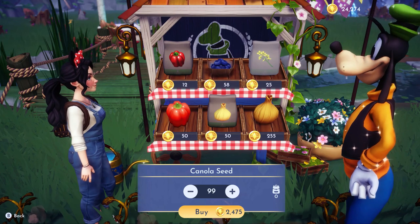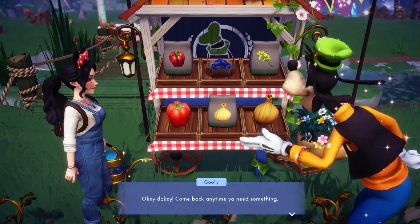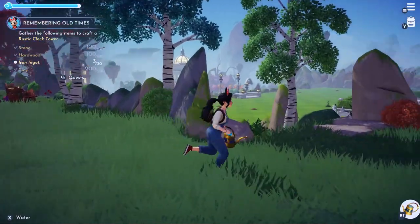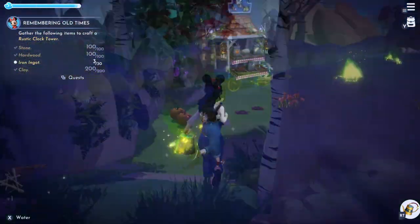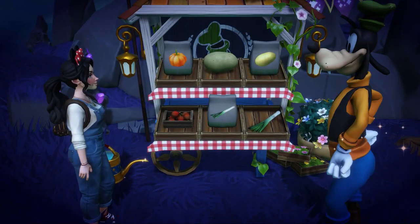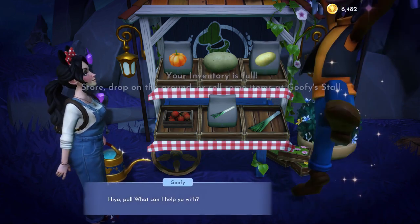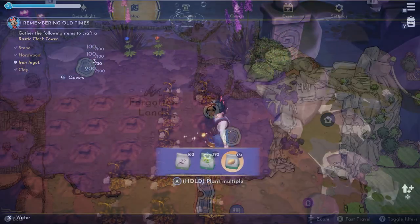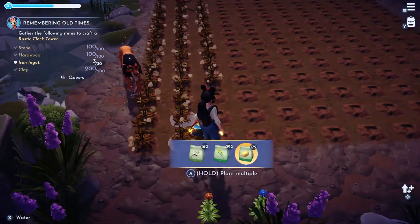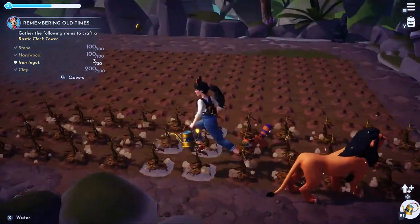Number four: the best crops to sell. All crops are different when it comes to price, time to grow, and how much they are worth. Obviously everybody knows pumpkins are the best crops to farm but they take four hours to grow. My personal favorite crops that grow quicker are onions, which sell at 170 star coins with a grow time of one hour and 15 minutes, and eggplants, which sell for 308 star coins with a grow time of three hours. After planting, I usually just work on quests or collect resources while I wait for them to grow.